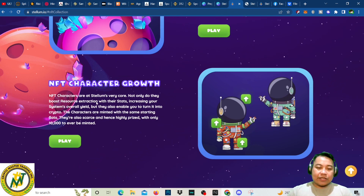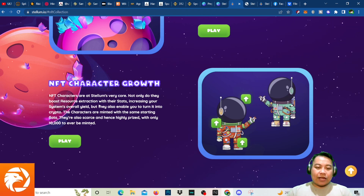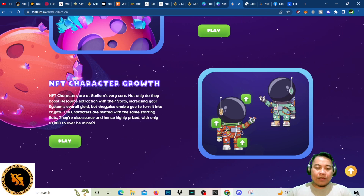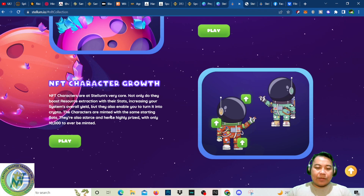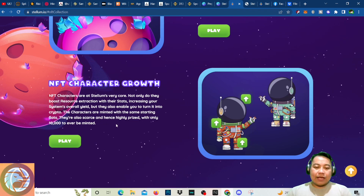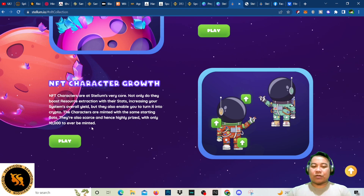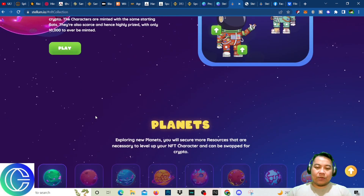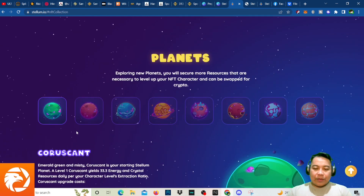NFT characters are Stellum's very core. They boost resource extraction with their stats, increasing your system's overall yield, and enable you to turn resources into crypto. Characters are minted with the same starting stats, are scarce, and hence highly priced — with only 10,000 ever to be minted.